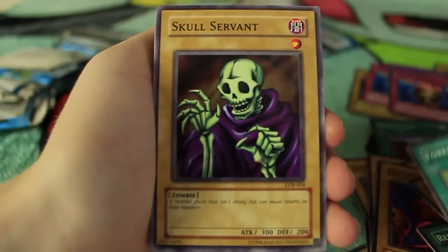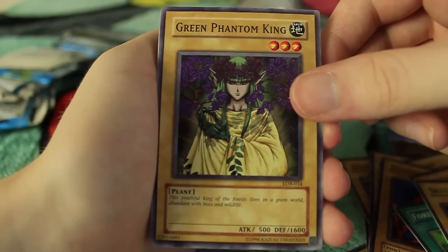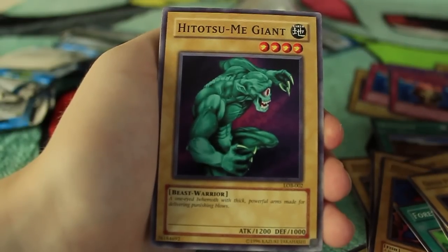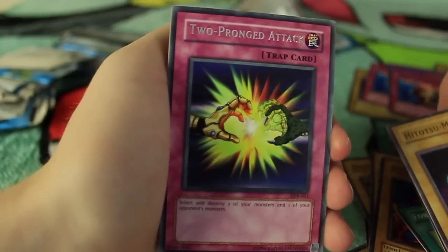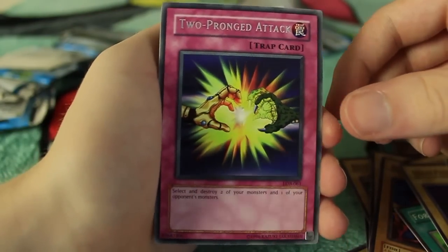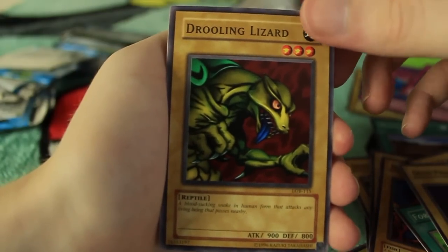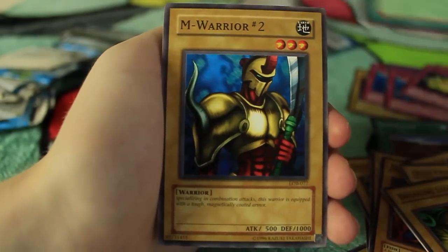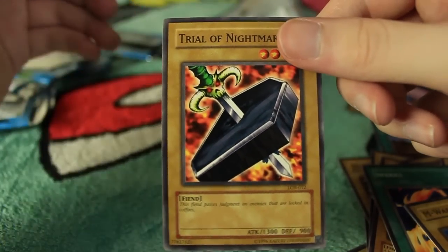We have a Forest card, Skull Servant, Green Phantom King, and Hitatsumo Giant — I'm pretty sure that was in the first episode of the anime. Two Pronged Attack is our rare. So we've only got one super rare so far; the rest have all been normal rares. We have another Drooling Lizard, another Sparks, M-Warrior number two — I think we still need M-Warrior number one — and Trial of Nightmare.